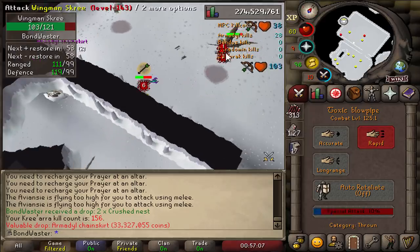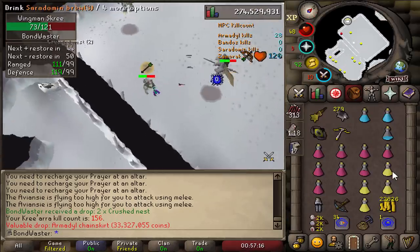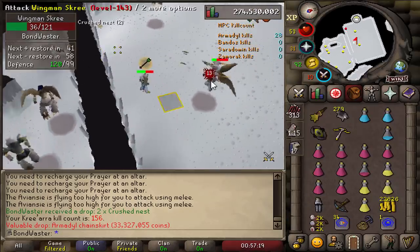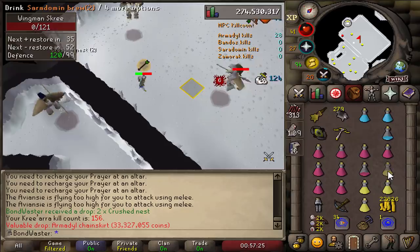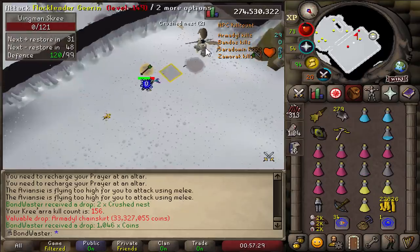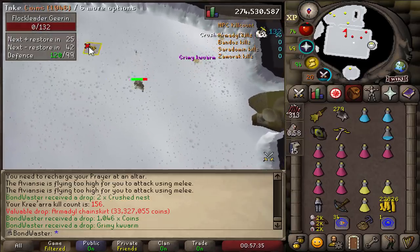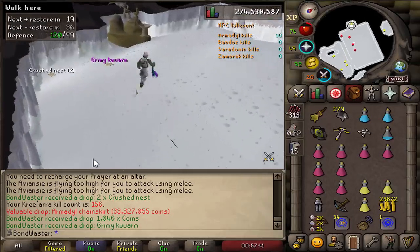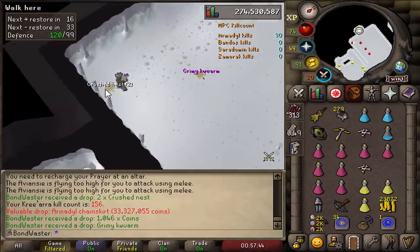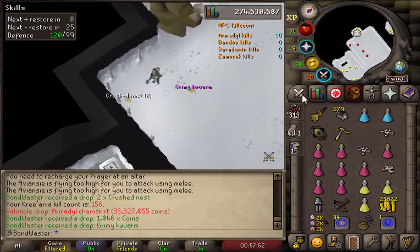No way, dude. I'm so sad. There's the duplicate — I figured it would happen. I knew it was going to happen on one of these God Wars bosses. That was the ACP. Well, honestly, if there's any time to get a duplicate, a duplicate chainskirt worth 33 mil — kind of sick. Makes the bank value go up like crazy, so that's always a good thing. But on the same drop table as the ACP — it would have been really cool to finish it right there.